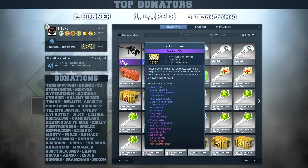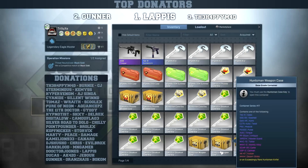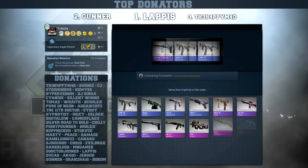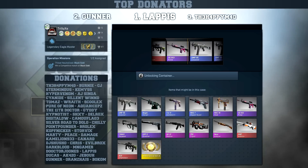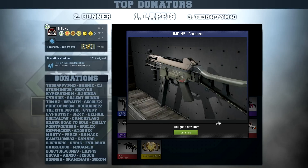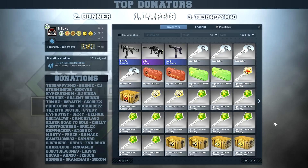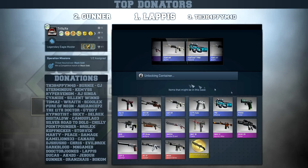Let's ask the magical conch shell: do we think I will get lucky with my next case? She said yes. Honestly I don't feel it in this case, she's probably trolling again. Oh she is trolling! The AUG Chameleon would have been on my wishlist and I miss it and get the UMP Corporal. Magical conch shell trolling once again.